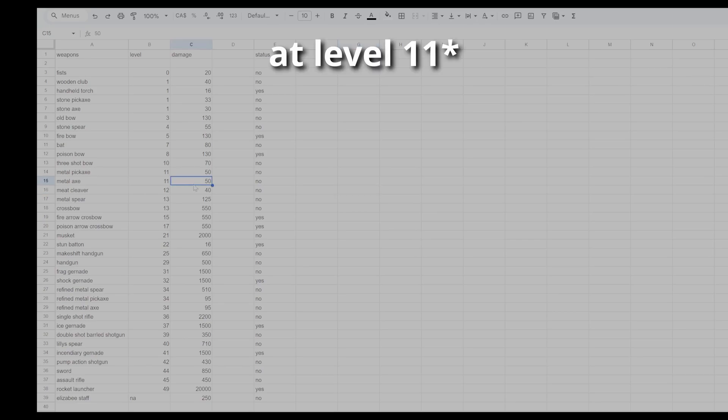At level 15 you get the metal axe at 50 damage, which is good for logging but again not really necessary. The meat cleaver at level 12 does 40 damage — I wouldn't use it out in the field, but at base if you need to get rid of some pals it works for getting drops. The metal spear at level 13 is what you're really looking for in close-range combat, doing 125 damage — by far the best melee option so far.